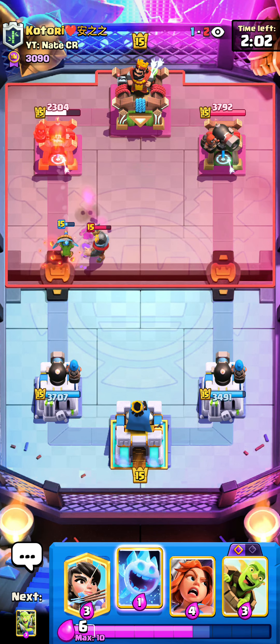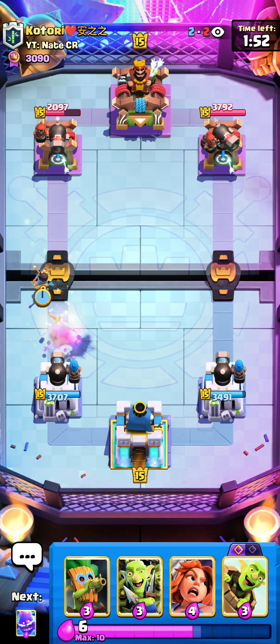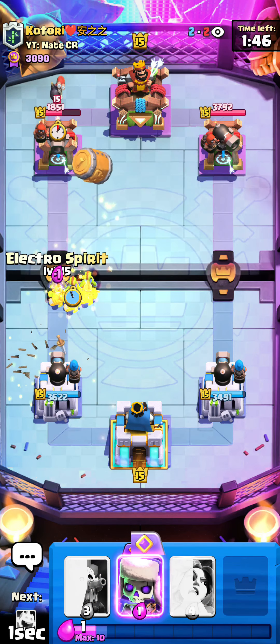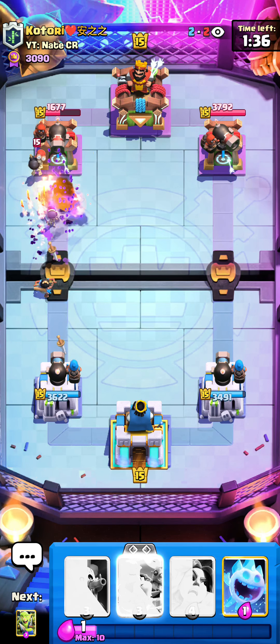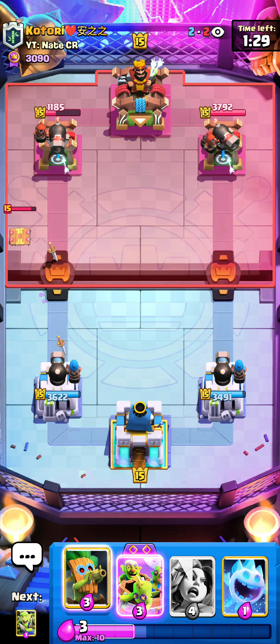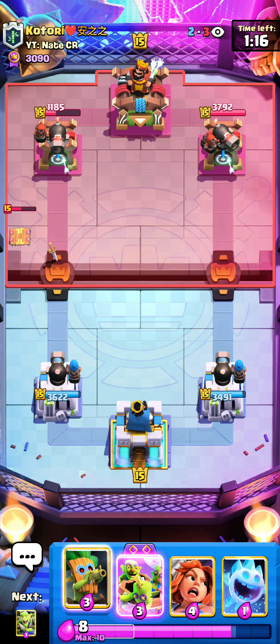He messed up the knight placement - it's gonna be so much damage from the dart goblin just because of that small misplay. When the dart goblin gets onto the tower and chips away it's actually melting the tower so quickly if you don't retarget it. Going for a nice princess right here since he didn't expect that instantly after the knight died and he doesn't have the knight in cycle. The knight comes back after he played skellies and bomber, but maybe I get the princess onto the tower again while the skellies keep the bomber in place - perfect princess getting two hits and still forcing out the tesla.